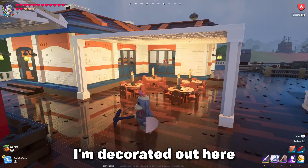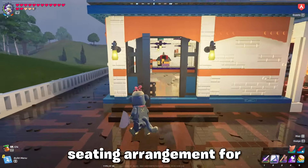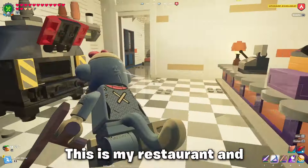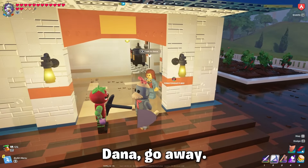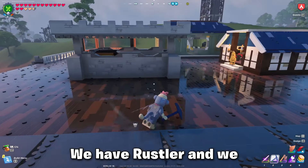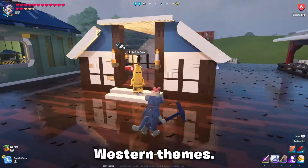I've decorated out here with what I call a seating arrangement for the restaurant where I get food. This is my blue chest. This is my restaurant, and in here are my restaurant workers. We have Rustler and Pili — we have a lot of western themes.